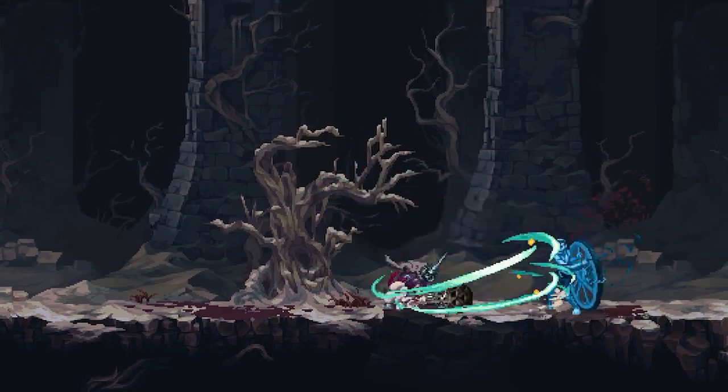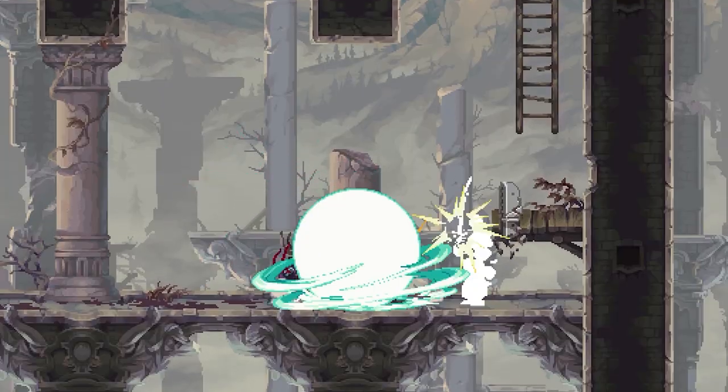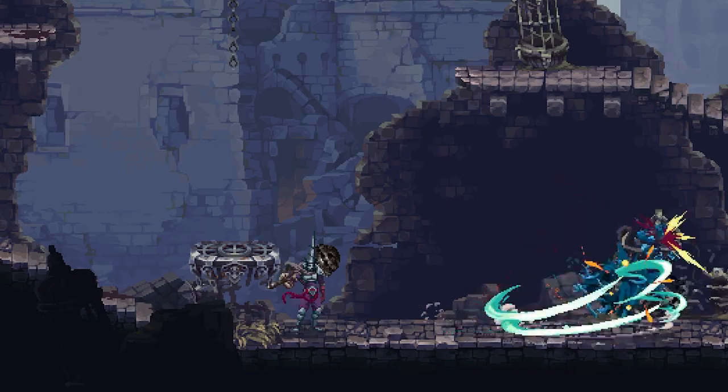Deliver punishment with the War Censor's overhead smash, an attack that can be charged up before unleashing a barrage of devastation.